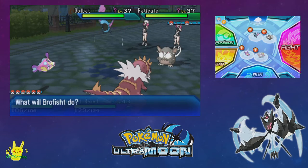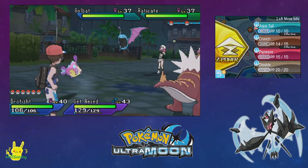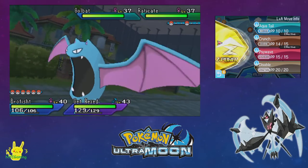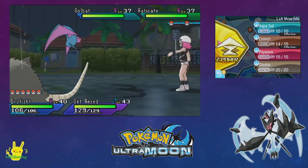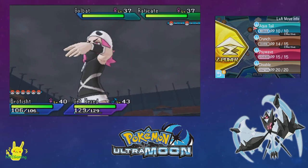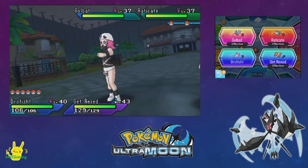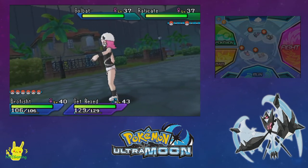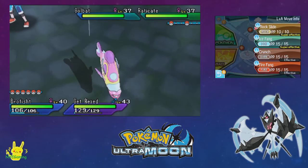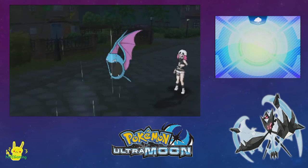Tyrantrum looks so cool, so much better. I think I'm hearing you don't need to see a move — no, I'm just hearing things. No blacking out over here. Really wish we had a Psychic move that was actually good. Yeah, we'll get one pretty soon, I think it's at like level 45. Just Rock Slide — there you go. No Quick Claw this time.